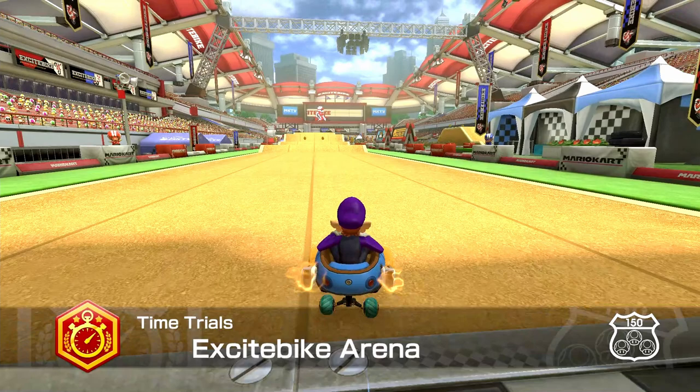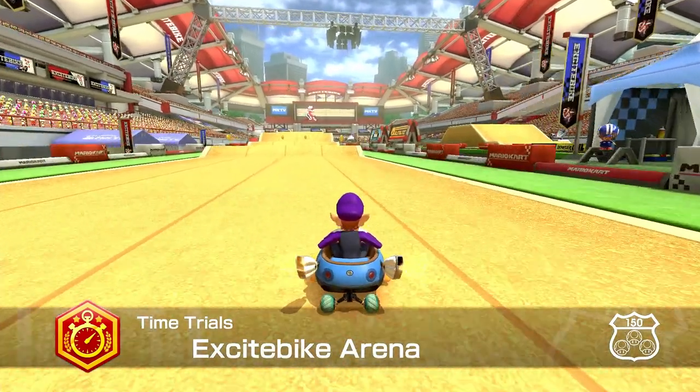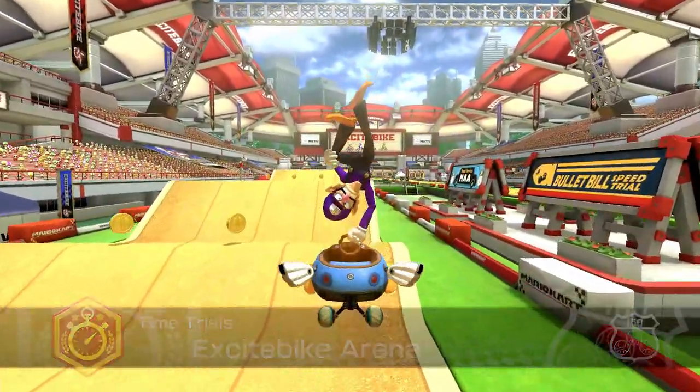You'll notice that there are four lanes on the track — I'm going to number them from left to right. If you're just trying to beat the Staff Ghost, you can make things pretty easy on yourself by pretty much just tricking off every trickable surface on the track.